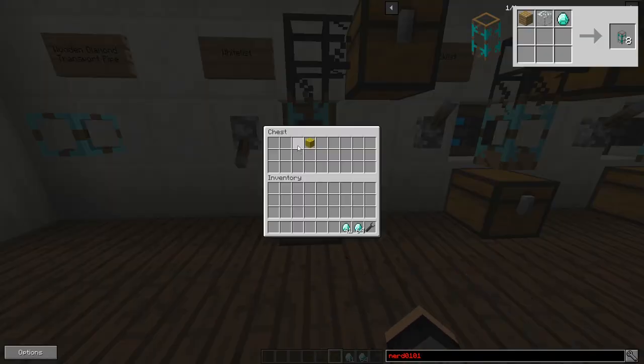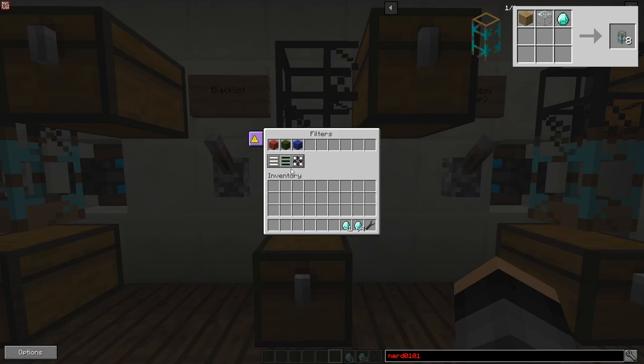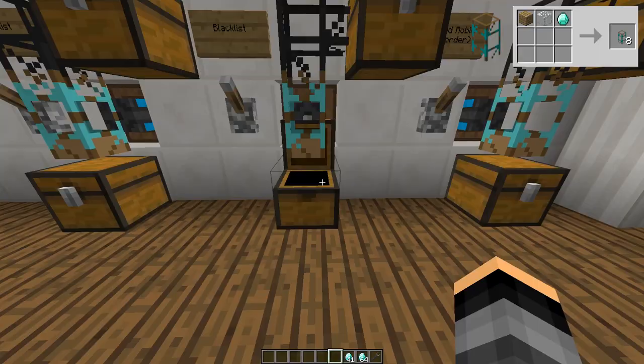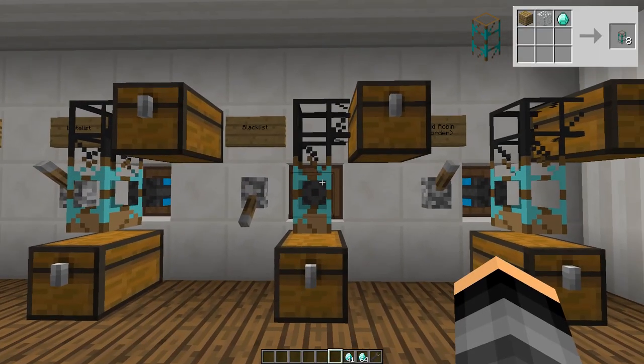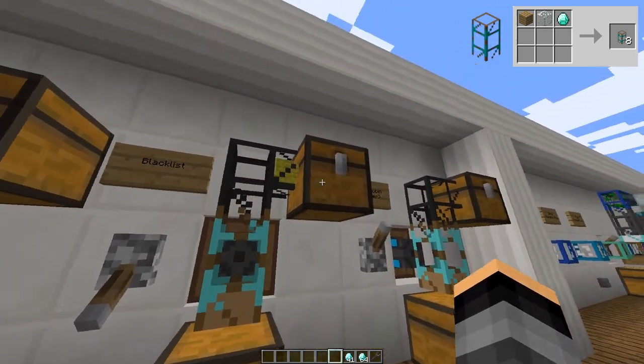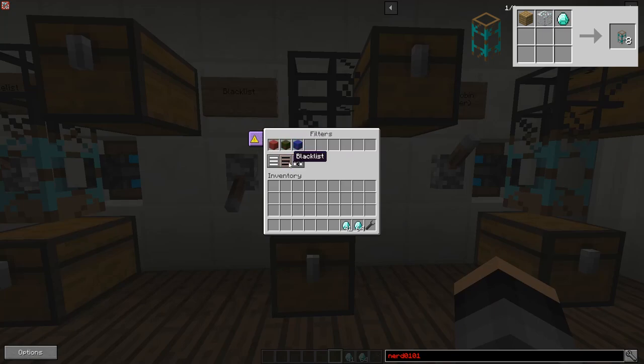The next mode is called blacklist. Basically, this mode does the exact opposite of what whitelist does. Any items put in the slots of the pipe will not be extracted from the adjacent inventory. Just like the last example, I have a piece of red, green, and blue wool in the pipe. However, this time when the pipe is powered, it will only suck the yellow wool out of the chest.